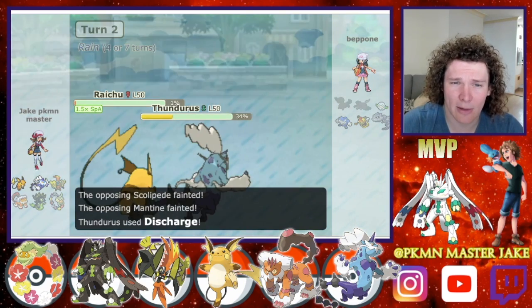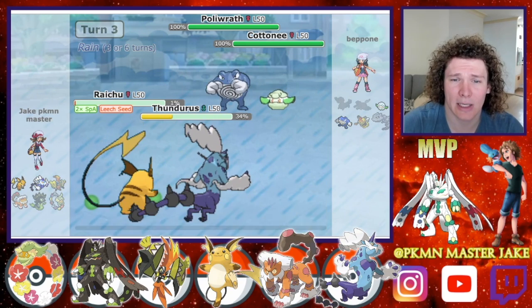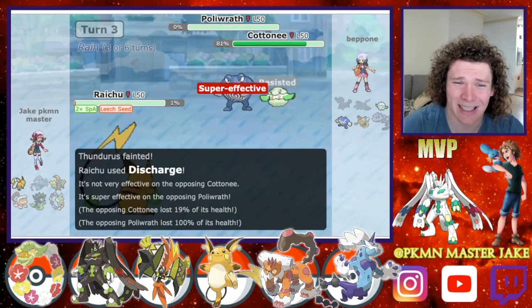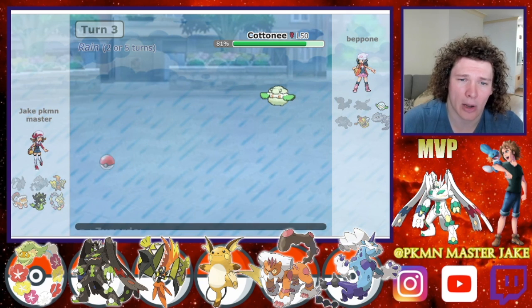Leaving us in a fairly good position for the next lot of Pokémon to come in, which is the Poliwrath and Cottony. He goes for the Leech Seed and then the Liquidation there. I probably would have targeted down the Raichu instead of the Thunderous, but I understand where he was going.